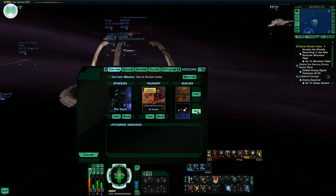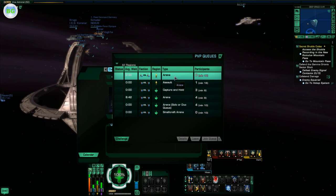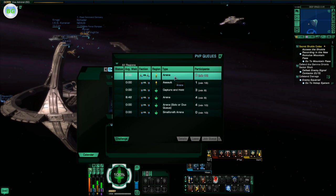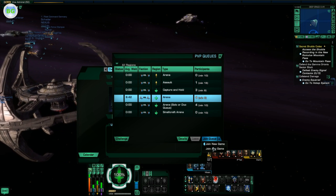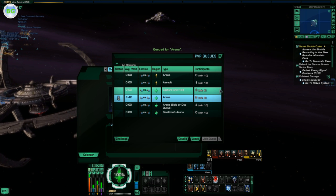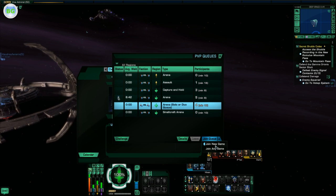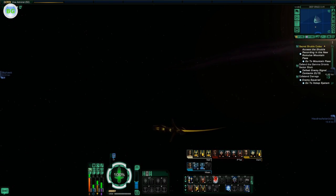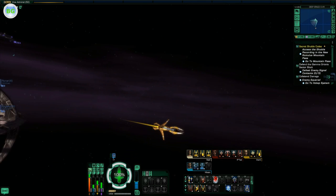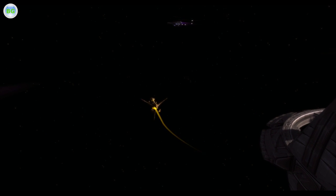Let's get in a queue. The queues are a little empty right now, but we'll probably manage to get in one of them. We're now queued for 2 PvP queues. Okay, here we go — we managed to get into one of them.